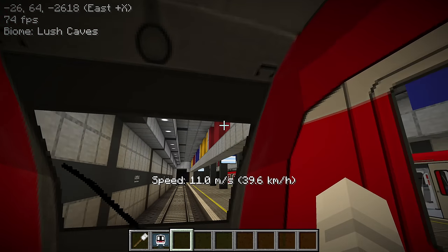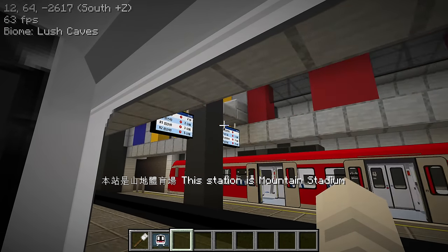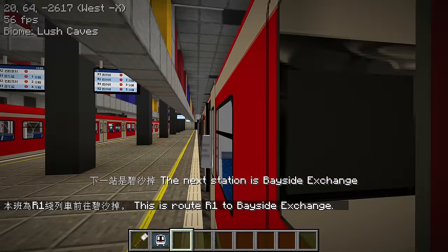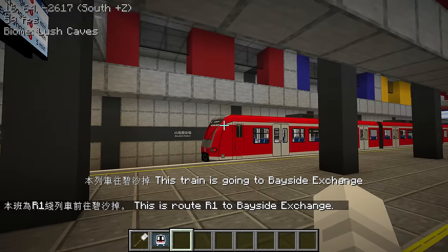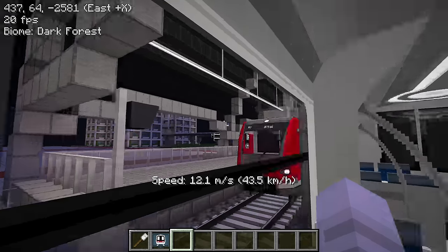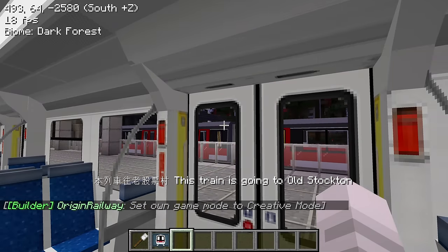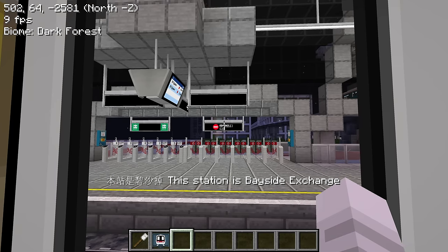Next we have Mountain Stadium and then Bayside Exchange where we're trying to go. I like the colored blocks up here in Mountain Stadium — kind of give some Olympics vibes, but it's only red, yellow, and blue, and the Olympics has green and black as well. Look at this town center — we're approaching Bayside Exchange. It makes sense that it's kind of like a city here.